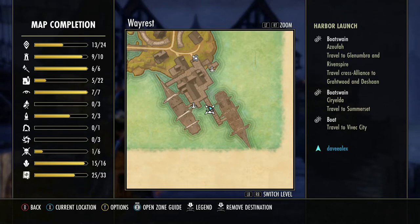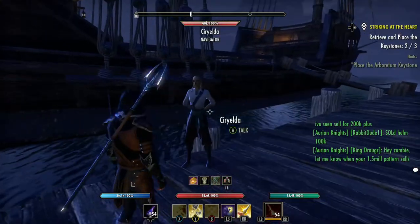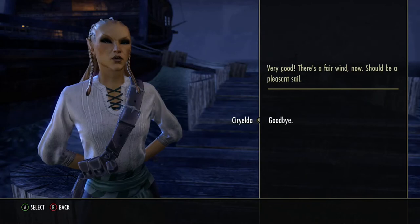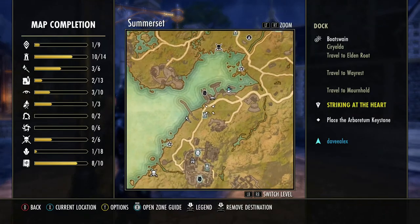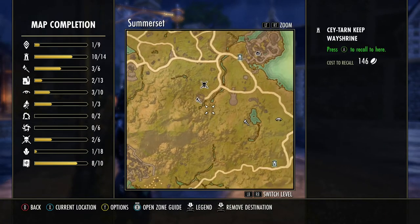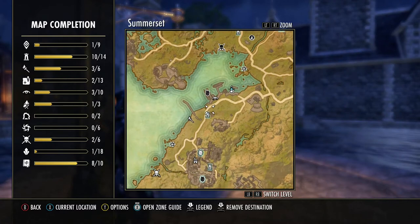Let's go to Summerset. Now we're in Summerset — remember to activate the first Way Shrine that's close to you. For this area it would be right here; Shimmering Shore is already activated on the map. But activate the closest Way Shrine, then come back to the port.